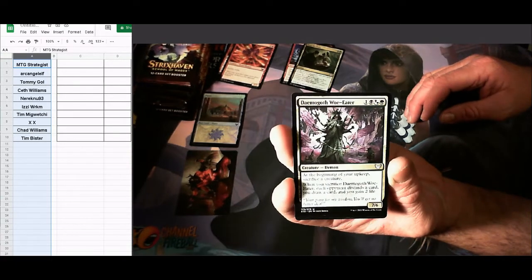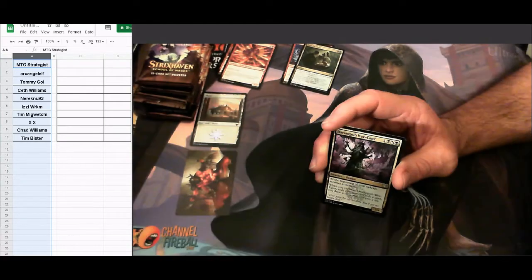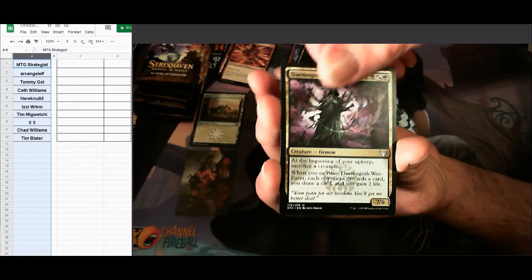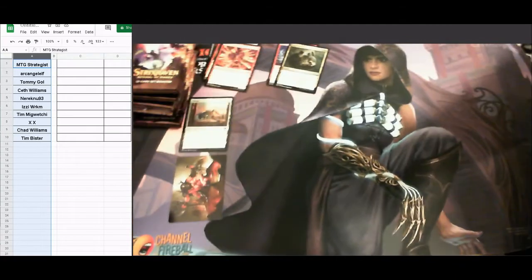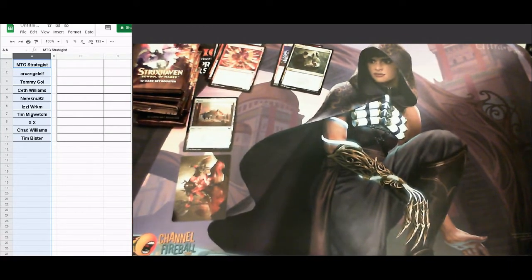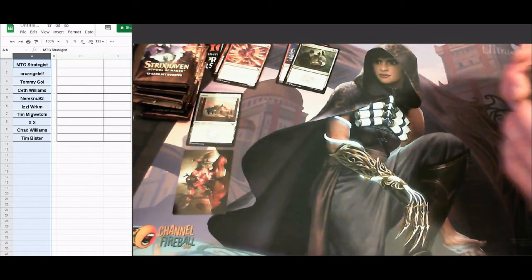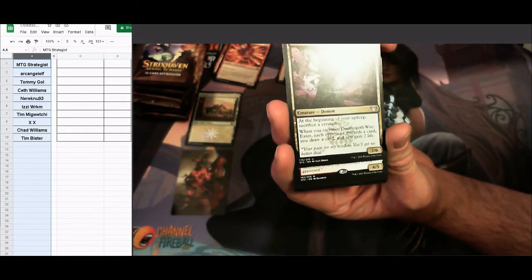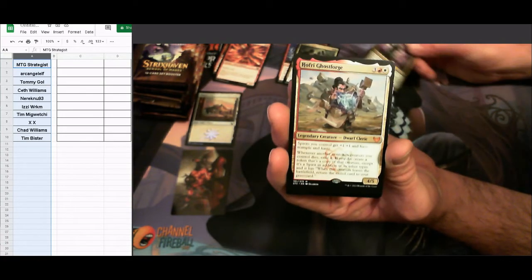Adjusting the lighting so cards are clearer. We've got demigoth the woe eater as an uncommon, and then we've got a mythic rare — it is Hofrey Ghost Forge. First pack, not bad. A five-drop legendary dwarf cleric.